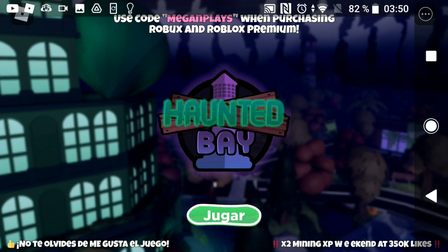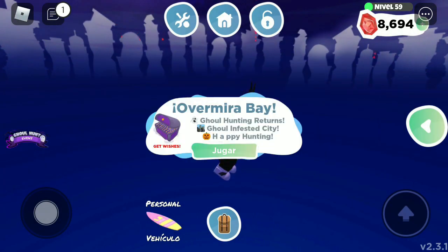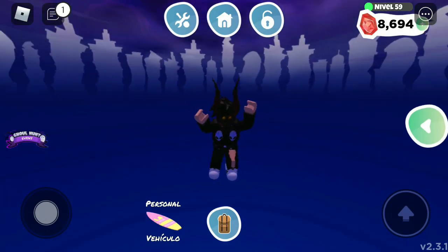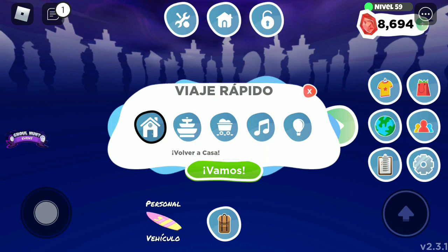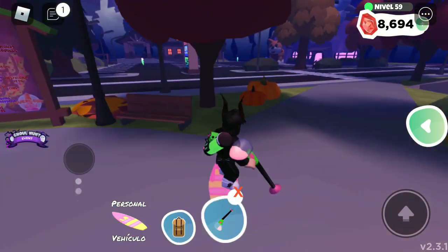Como vemos, aún sigue este lag de respawnear en el vacío. Para ir al mapa principal deben hacer clic en el botón de la derecha y presionar el ícono del mundo. Ahí les aparecerán 5 círculos; ustedes presionan el segundo círculo que es el dibujito de la fuente. De todas formas les trasladará al centro.